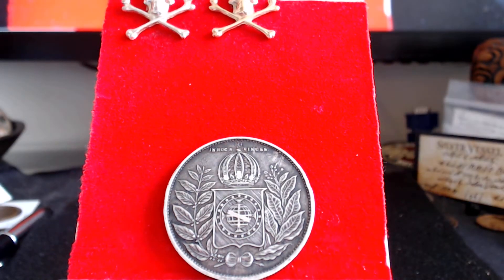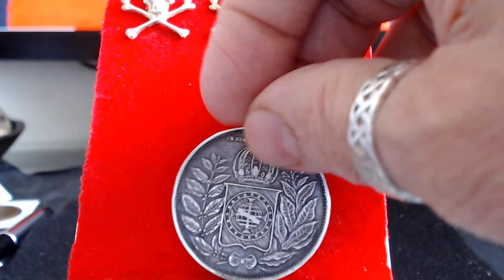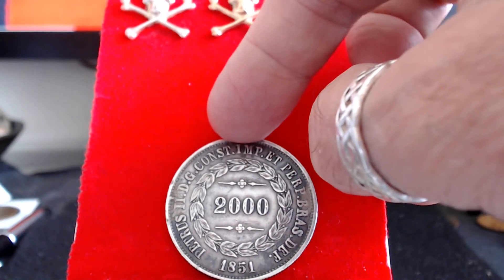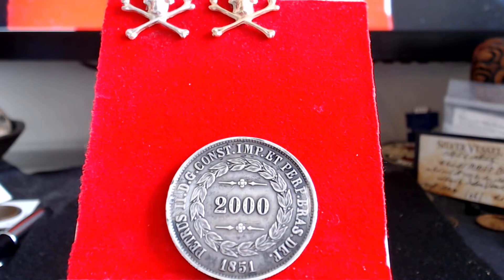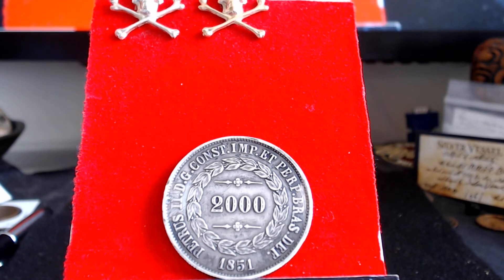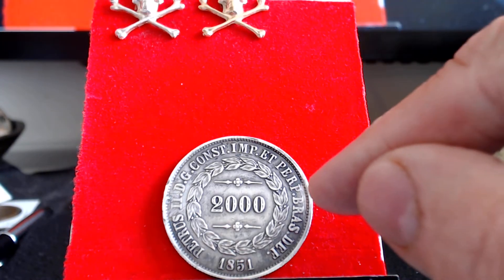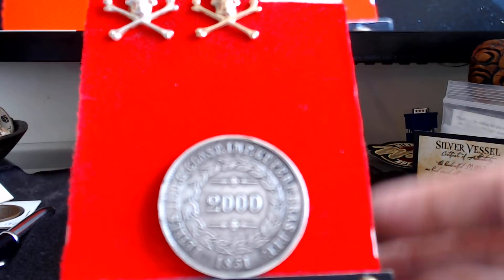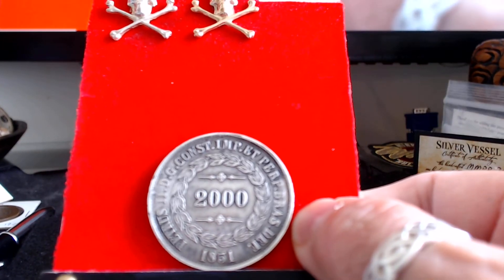I'm sure they meant in the sign of Brazil that they will conquer. I'm going to spin this thing around — it's like an American coin. Just as lovely on this side. On this side I'll deal with the wording around the outside first. I'm not going to try to pronounce the Latin, but what it translates to is: Peter II, by the grace of God, constitutional emperor and perpetual defender of Brazil, 1851. It is a stunningly beautiful coin. You'll probably notice there's a little bit of wear on either side and a couple of bands — this coin, I'm thinking, spent the better part of its life in a bezel as a piece of jewelry.